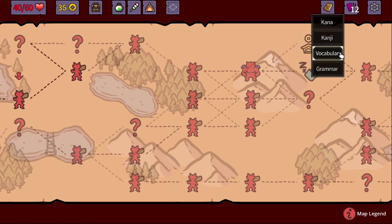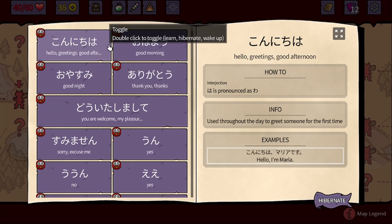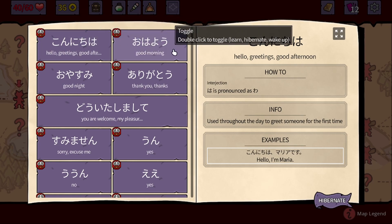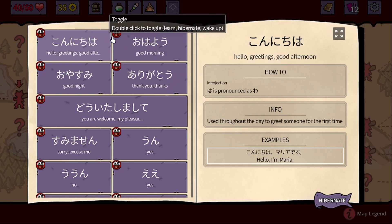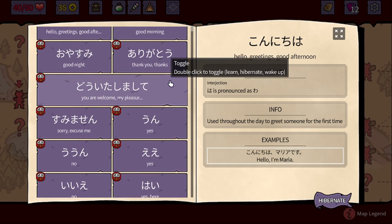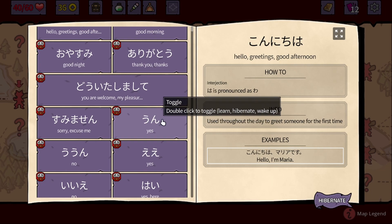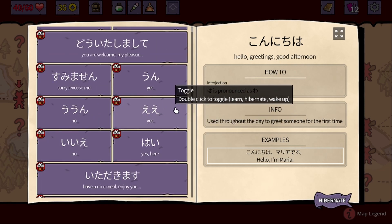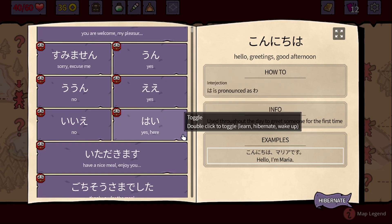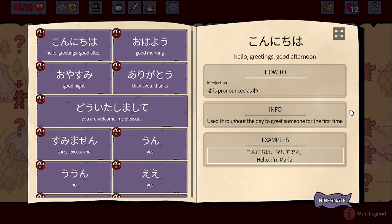Let's go and add some vocabulary as well. We got konnichiwa: hello, greetings, or good afternoon. We got ohayou: good morning. We got oyasuminasai: good night. And arigatou — classic ones. Also added: sumimasen, which is excuse me. Un or un — sorry — which means yes or no. Ee is yes and iie is no. And hai means yes or here.